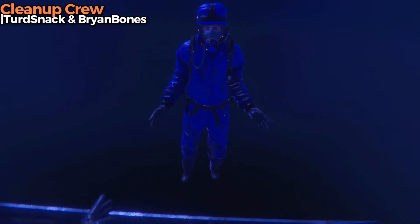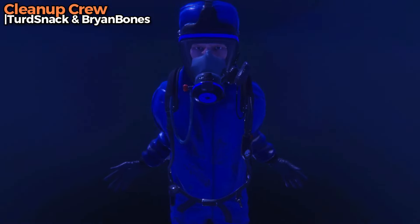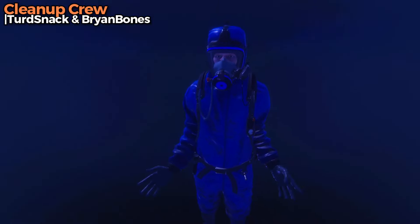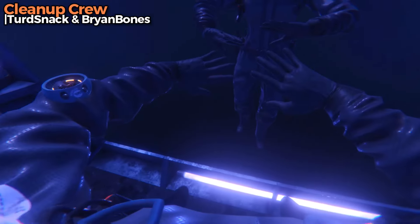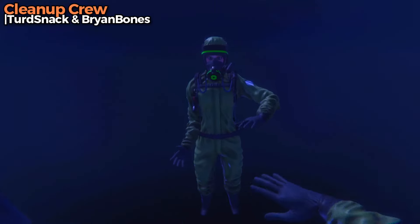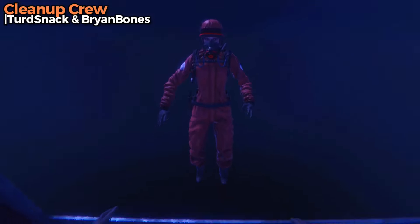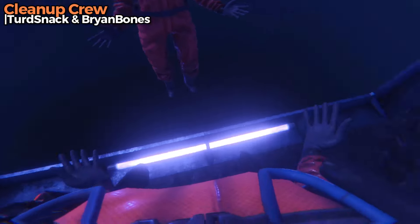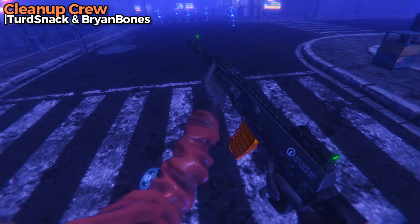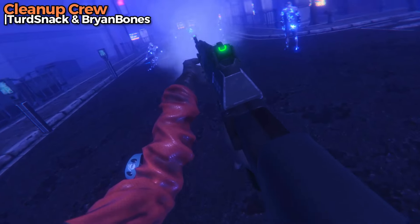We've got a really cool new avatar pack by Turdsnack and Brian Bones — these cleanup crew agents. They're like really high quality versions of Omniprojectors and they actually have people in the suits. There's tons of colors to choose from: black, blue, green which looks awesome, orange which is the Omniprojector classic, and white too. There's male and female versions, and also versions with the visor blacked out which just look so sleek. Really feel like a Monogon agent clearing up this simulation of its zombies.